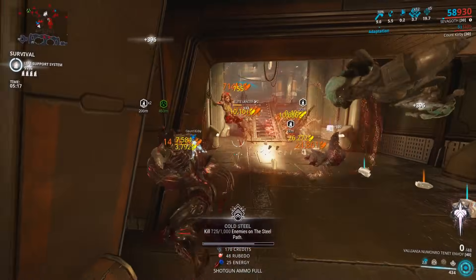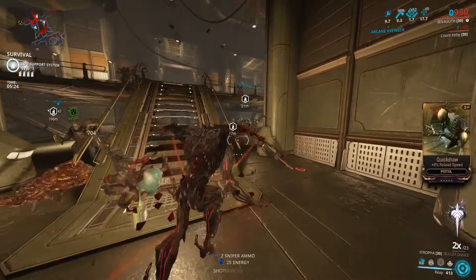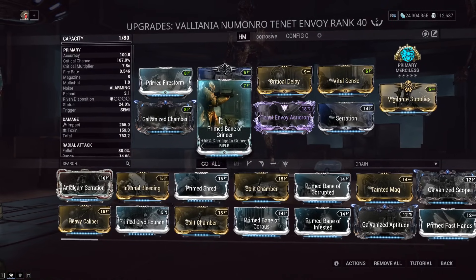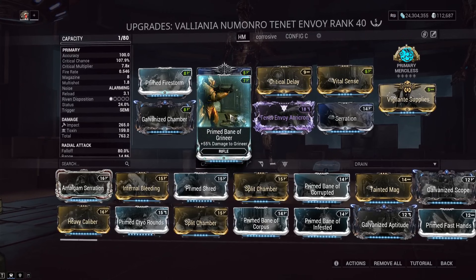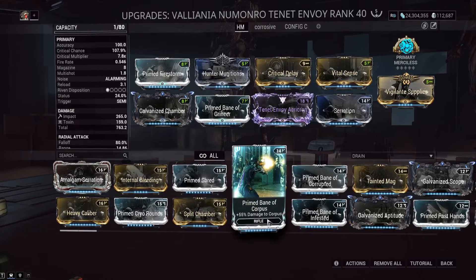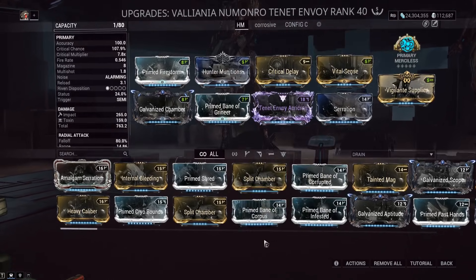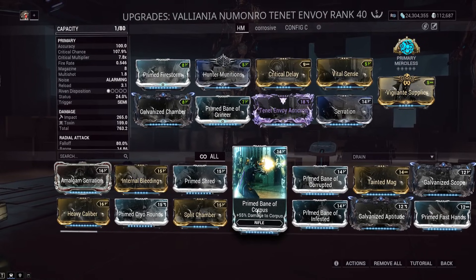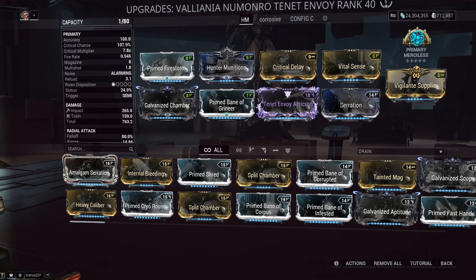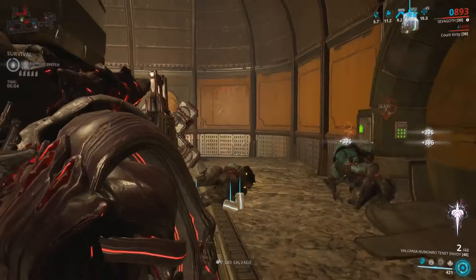For the rest of the build, we have Prime Bane of the Grineer. We're basically focusing entirely on slash procs, and the bane mods are some of the biggest bang for your buck because they apply twice — to both the explosion hit and the slash proc itself — giving extremely high damage. I'd recommend maxing at least the Grineer and Corrupted ones since those enemies both have armor. The Corpus one is good for toxin procs.